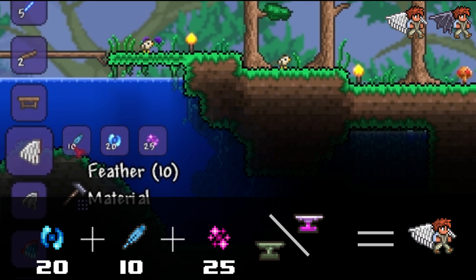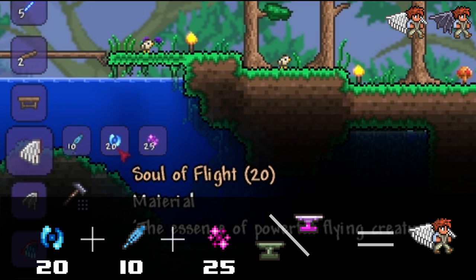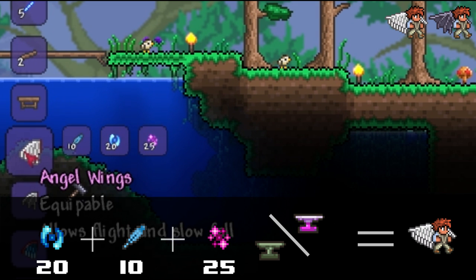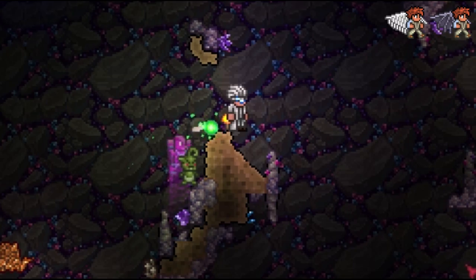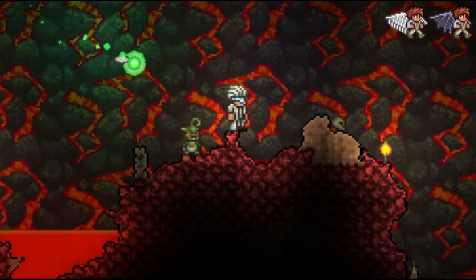First off on the list are angel and demon wings. You can craft the angel wings with 20 soul of flight, 10 feathers, and 25 soul of light at a mithril or orichalcum anvil. To craft the demon wings, you just switch out the 25 soul of light with 25 soul of night. These souls can be acquired in either the underground hallow or crimson slash corruption, depending on your world.